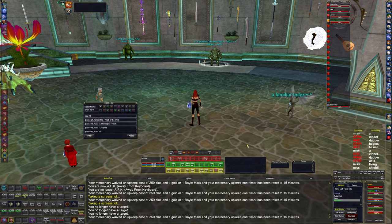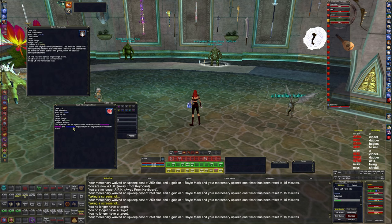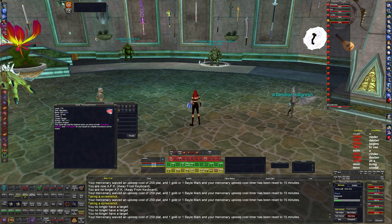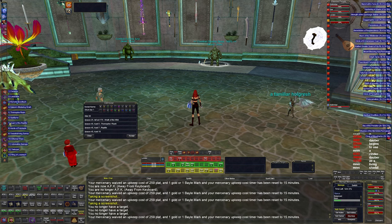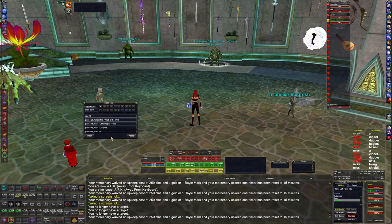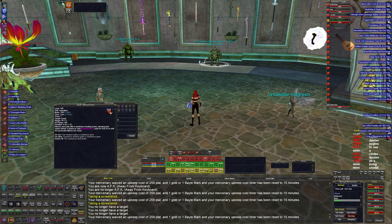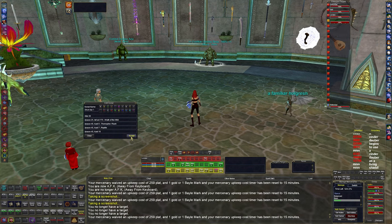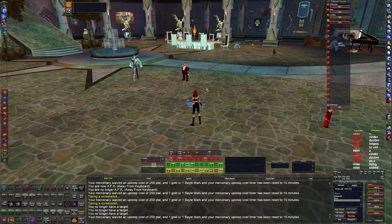Short-term buffs include Wrath of the Wild — a 60,000-point damage shield for 10 hits — Thorn Spike Rush adding 4,600 damage, Reptile for healing procs when hit, and Ethereal Ways as another heal proc. I hit Numpad 5 and both my enchanter and druid buff the tank quickly with all of these.